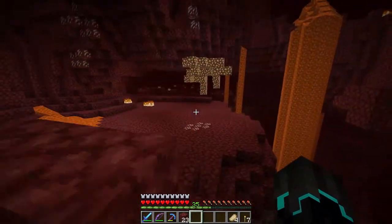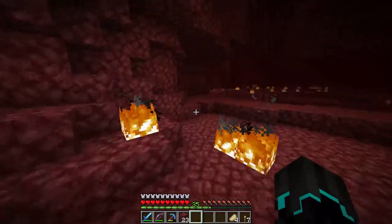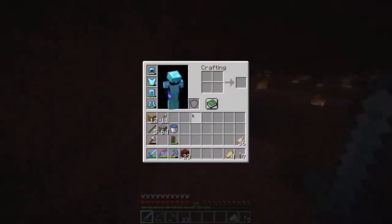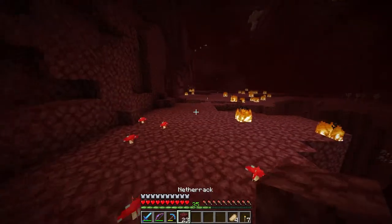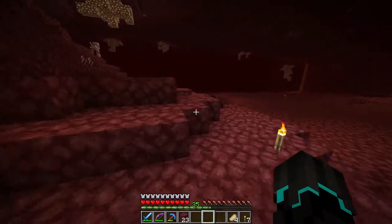So here we are, and in this direction you're going to see a torch right over there. We're going to head in that direction. Of course I have my sword, my bow, and my arrows. Is it infinity? Yes. And of course my armor. I also want to close one - I'll take that on the way back.